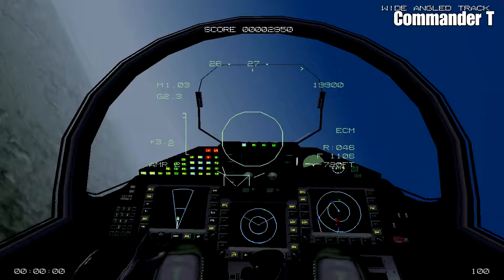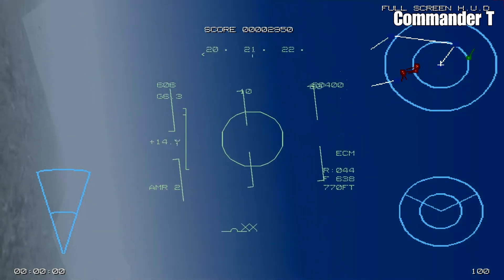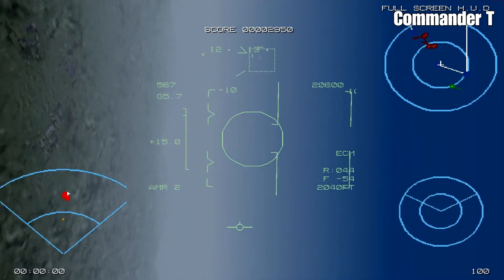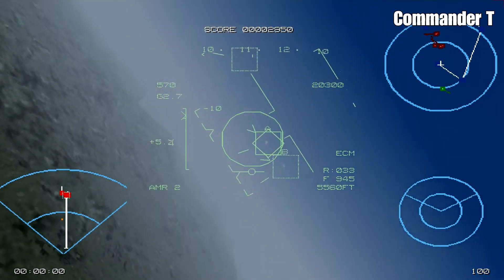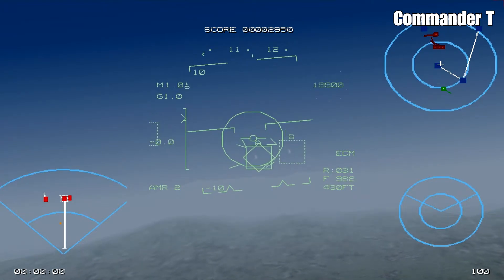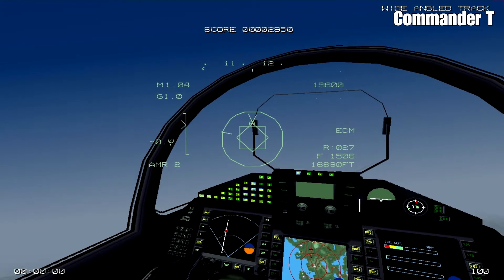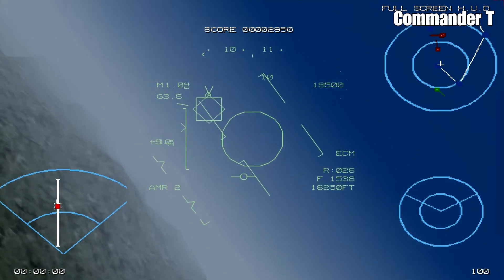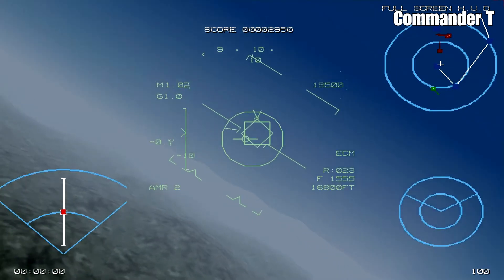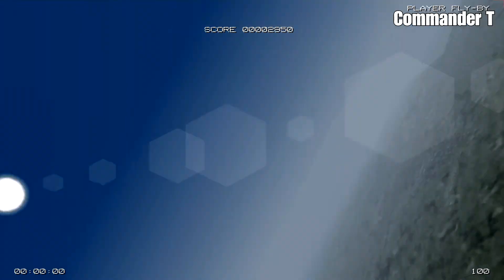We've got two medium range AMRAAM missiles. Let's see if we can get a lock — I'm going to turn towards the fighters that are left. I can see smoke — I think these might have been hit or damaged. They've disappeared, so I think they've been destroyed. Let's cycle to the next target to the left — it's an SU-35. We've got a lock and missile away.